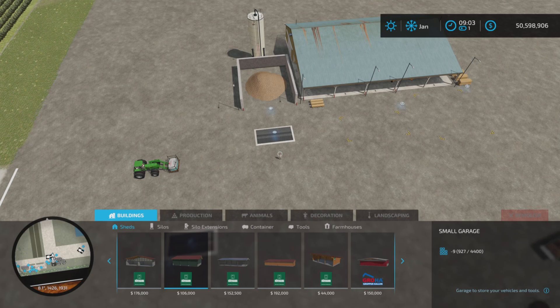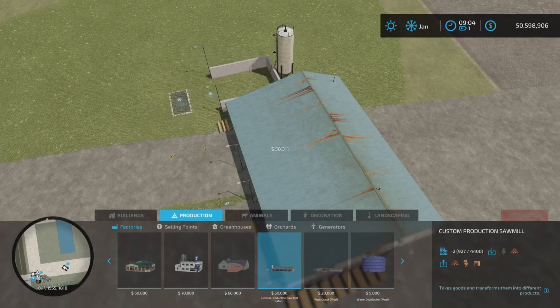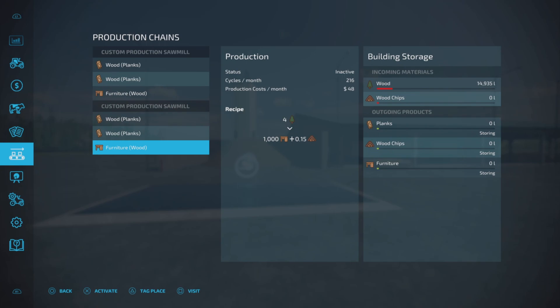First of all we'll find it under Productions — and there it is, Custom Production Sawmill. You can place it anywhere. It does not have any optional looks or whatever; it is what it is.